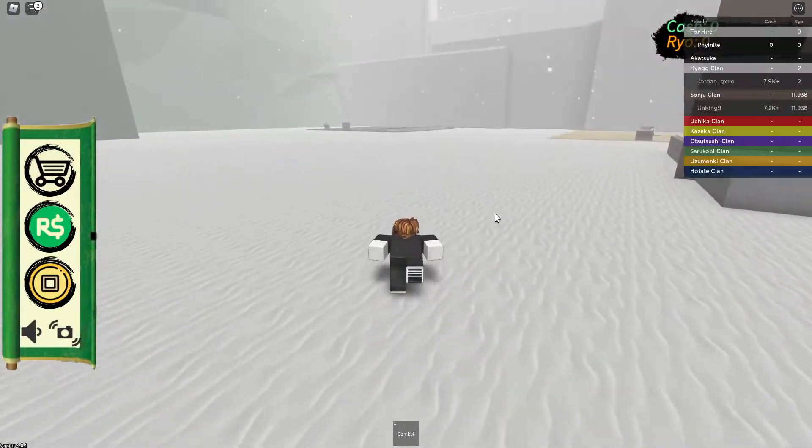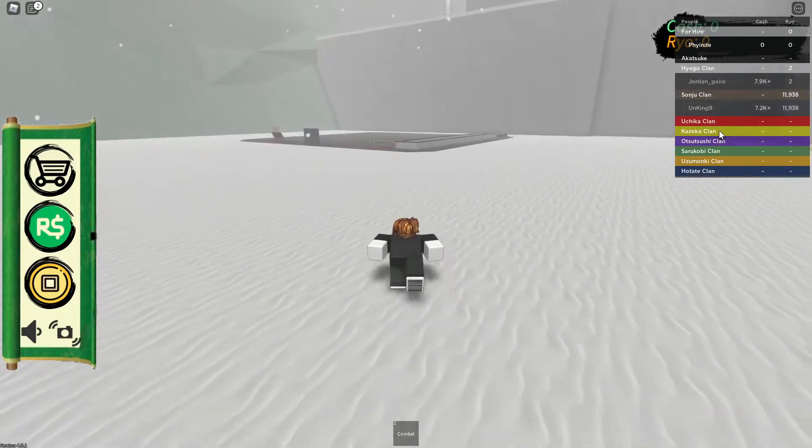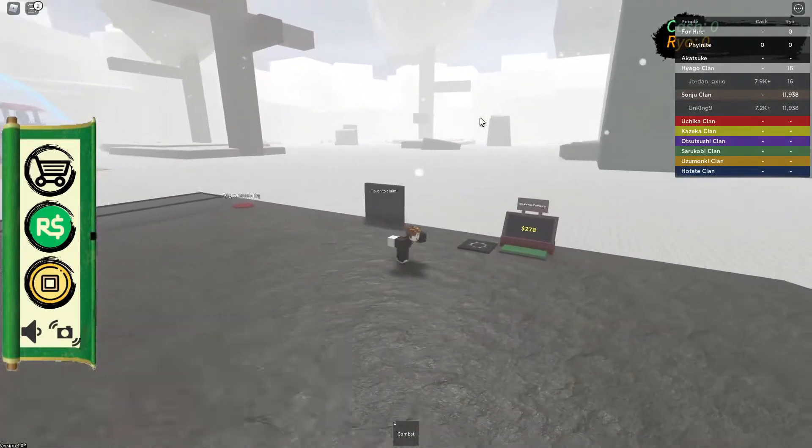So as you can see right now, we spawned in, and if we press the tab, we have all the clans and stuff available. And I want to get the Akatsuki clan, and I think this is the Akatsuki clan if I'm not mistaken.